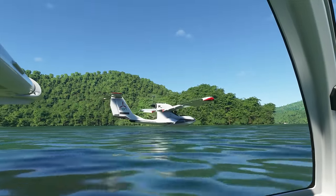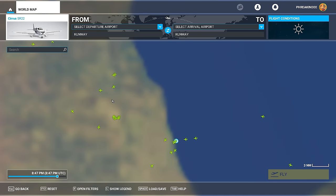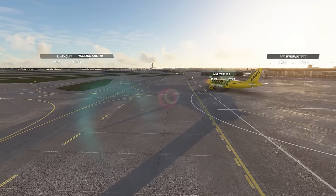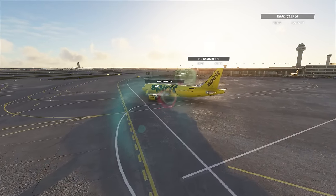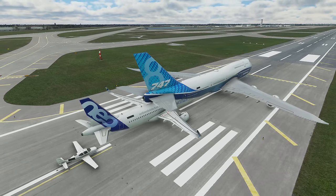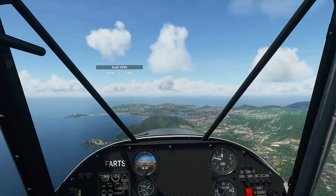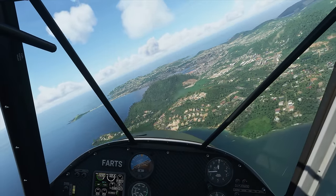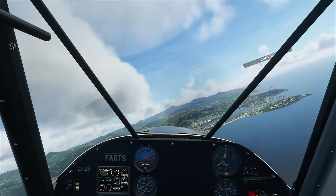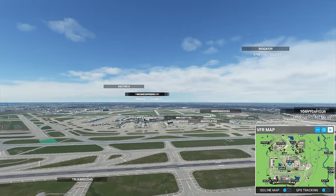FS2020 doesn't have to stay a solitary experience. Multiplayer is persistent, with everyone exploring a shared online world if you have the option enabled. Online pilots are visible both on the map and in the simulation, flying around doing their own thing. It does lead to some awkward circumstances at busy airports, but chances are you'll never accidentally run into another plane in the sky unless you're actively trying to. If you're flying with a group, you can form one with people on your friends list and roam around together.